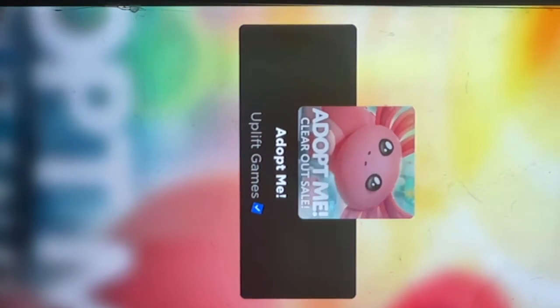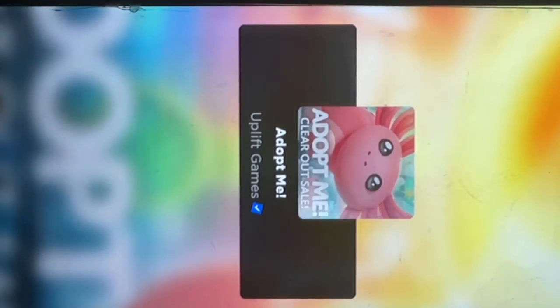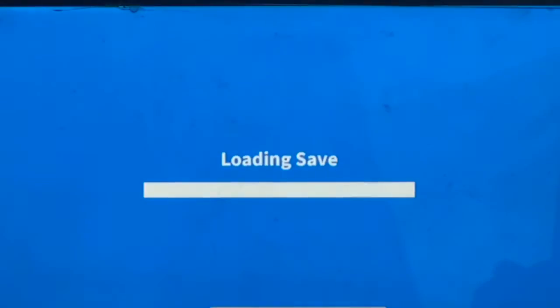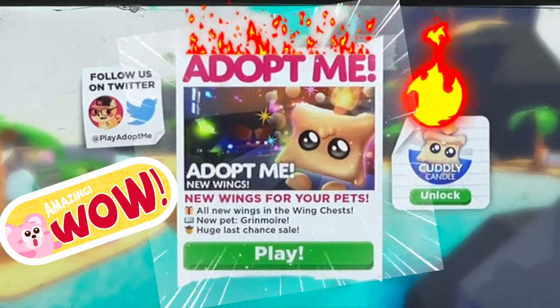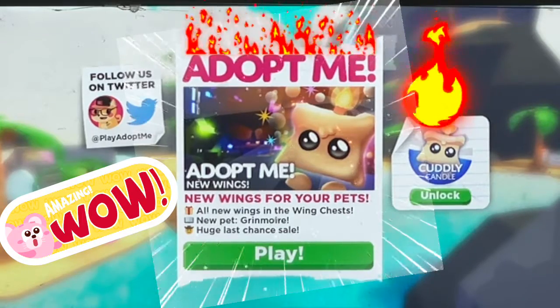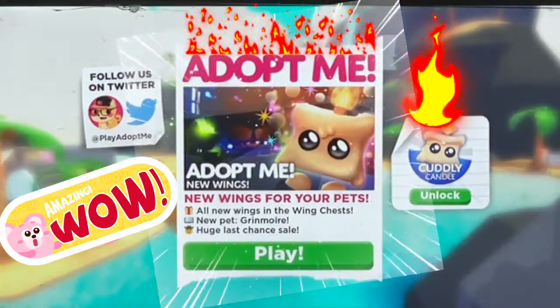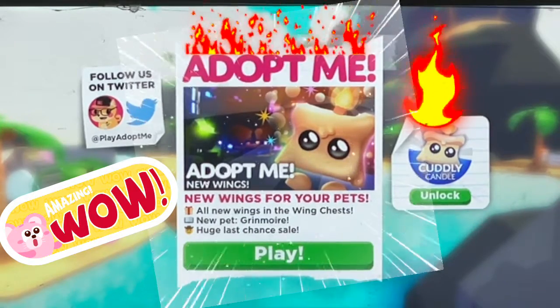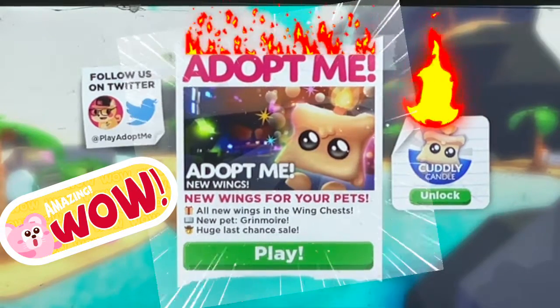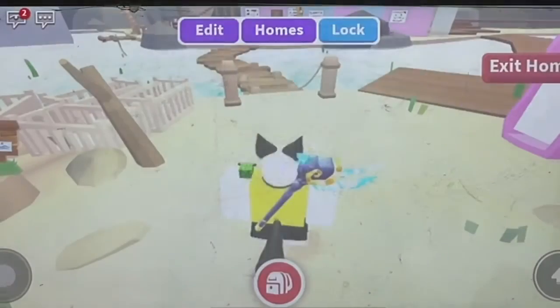Now let's wait for the game to load. We have the brand new Ring Box Sky Castle refresh. We've now got into the game — loading new wings for your pets, all new wings in the wing chest, a new pet the Grimmore, and a brand new huge last chance sale. I would have been able to purchase a Cuddly Candle but unfortunately I need to get a Robux gift card since it won't work when I purchase Robux on my iPhone.